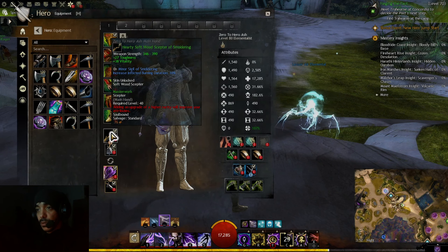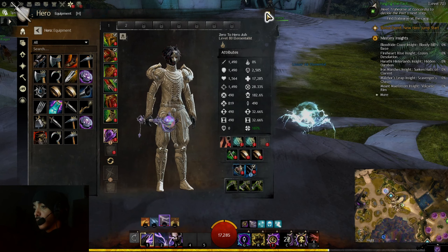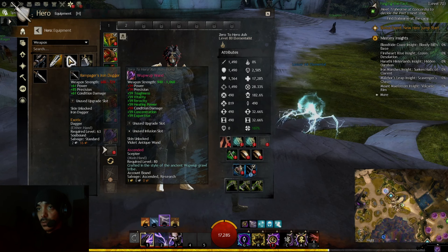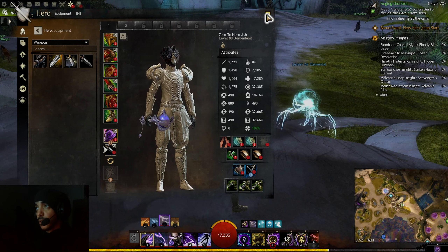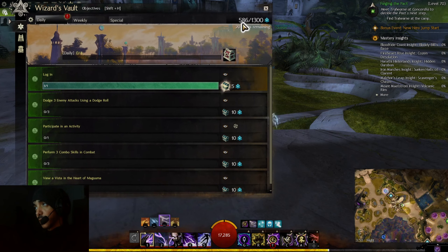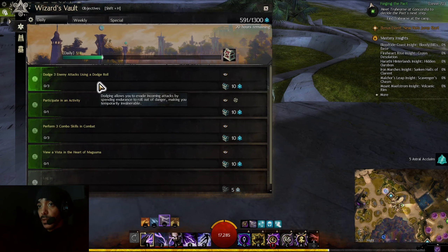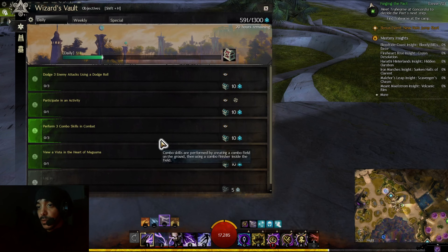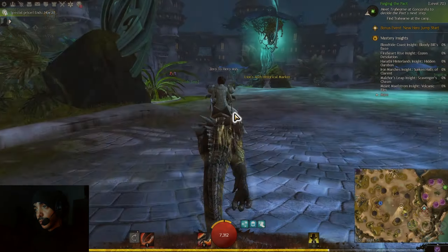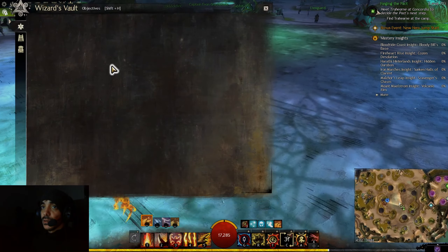Let me get rid of the old stuff. I need a dagger too. I'll keep this for now, but I need to grind some Wizard's Vault — reach 600 astral aclaim by doing dailies like dodging three enemies, performing three combo skills in combat, and revisiting a Heart of Maguma. I'll quickly do an activity — right now it's my favorite, Crab Toss. We finished two dailies and got enough astral aclaim to buy the second weapon.